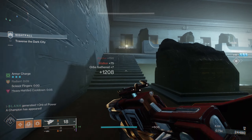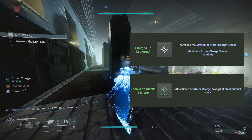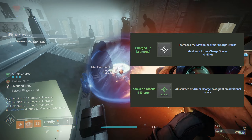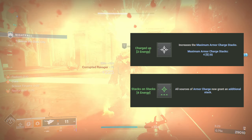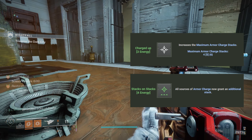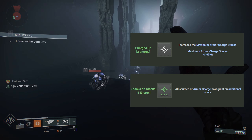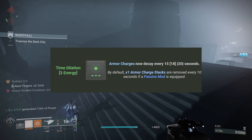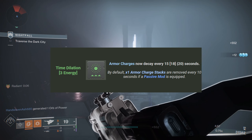Let's look at the mods that benefit kickstarts primarily: Charged Up and Stacks on Stacks. Charged Up costs 3 energy and is slotted on chest armor. Stacks on Stacks costs 4 energy and goes on leg armor. Chest armor is usually delegated to resistances and reserve mods, which contribute greatly to survivability and total damage respectively. Charged Up is the same cost as a reserve mod and resistance mod, so it isn't always worth it. Stacks on Stacks isn't always worth the investment either — it has a very high energy cost and takes up a mod slot in direct competition with Recuperation and Surges. Recuperation is damn near essential in difficult areas and provides healing when you need it most. The 4-energy cost is so expensive you might have to go without other mods you want on your build. Conversely, the only mod you need to make fonts work a little bit better is Time Dilation, which costs 3 energy and is slotted on class items like bonds, marks, and cloaks. It does compete against other mods in the same piece, but it can still be used alongside Reaper in many setups.